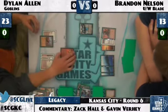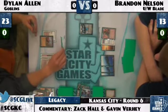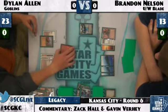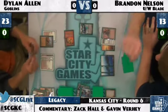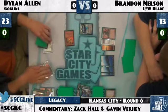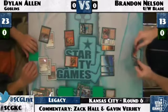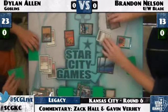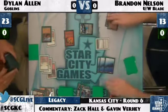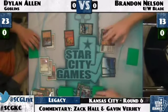Dylan attacks with Gem Palm Incinerator at Jace — you have to, since you can't reasonably attack Brandon down from thirteen life. Down comes Siege Gang Commander, but Brandon will Force that. Brandon only has to worry about one more Siege Gang Commander from Dylan Allen, and hopefully if he keeps drawing cards he won't have to worry about it very long. There goes Siege Gang.